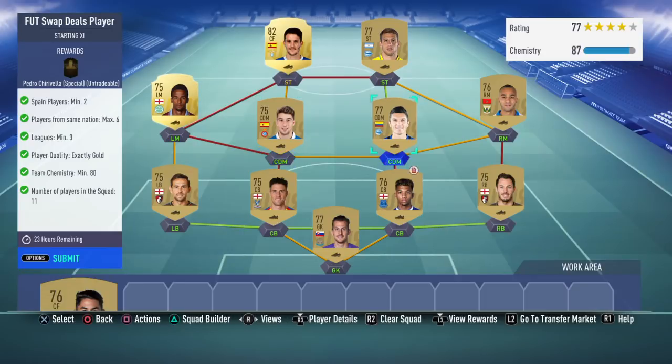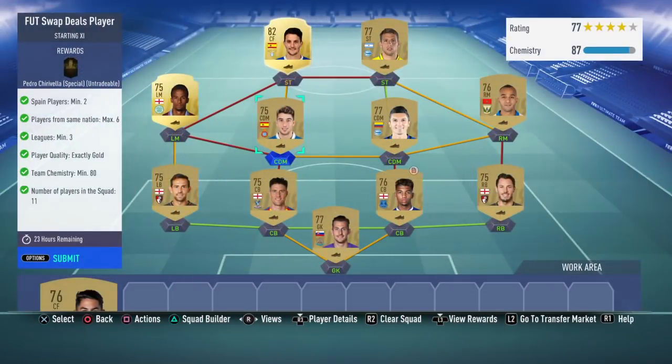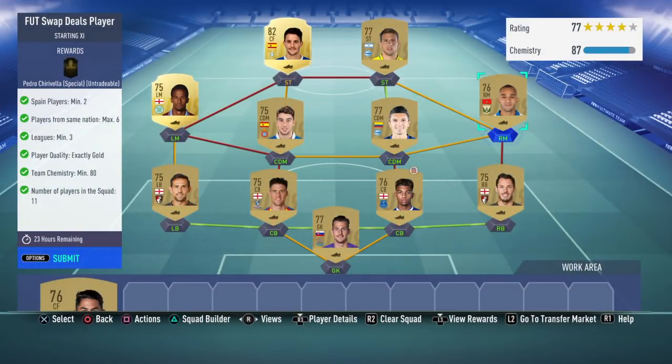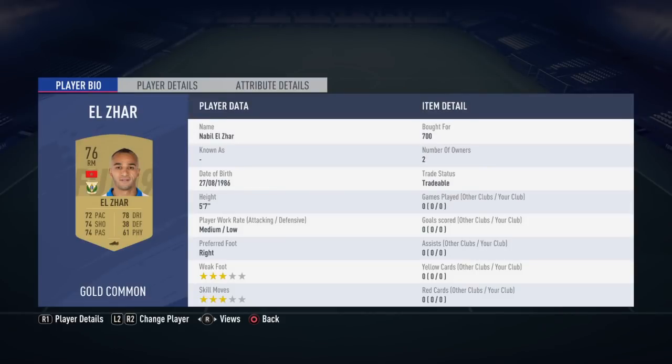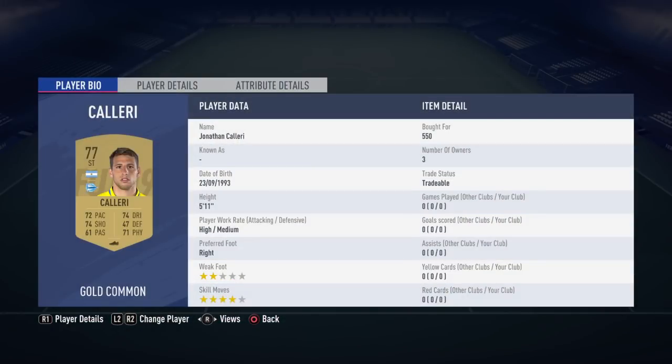At left CDM, we have our first Spanish player — Mark Roca. For this you just want to buy the cheapest Spanish center defensive mid from La Liga. At right CDM, just buy the cheapest center defensive mid from La Liga — it can be Spanish if you can snipe one, or any nation like this Colombian guy. At right mid, get the cheapest right mid from La Liga — it doesn't matter if he's Spanish or Moroccan like this guy.